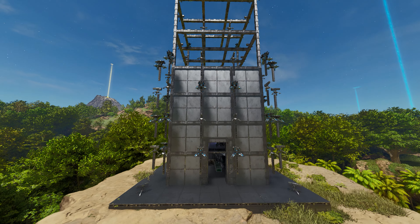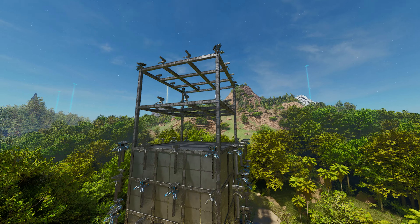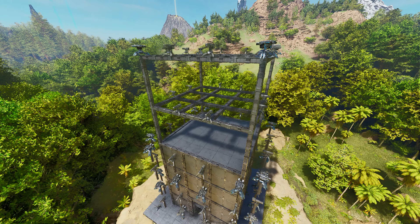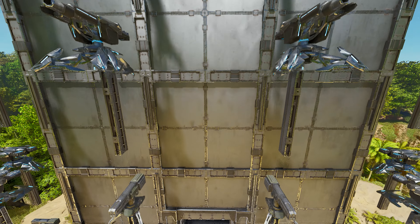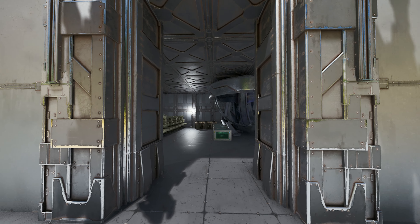Here is the full base design. It is a pretty tall base — I decided to get three different styles: one tall, one bigger, and one more wide. This one is eight walls high. It consists of tech turrets and heavy turrets, and they are also built on double door frames. They are super strong — highly recommend building on those.